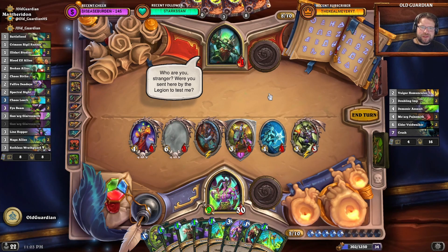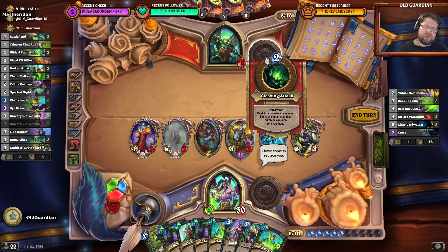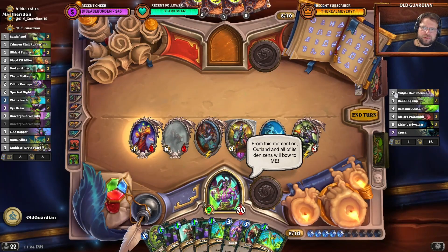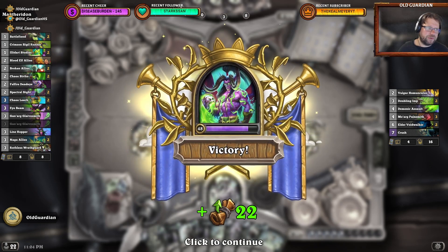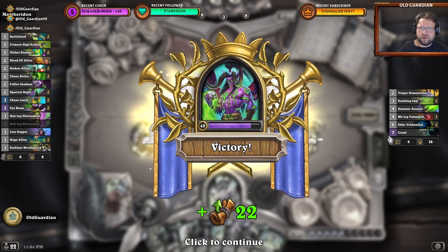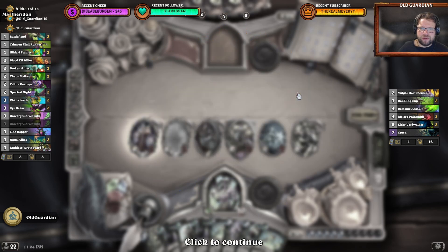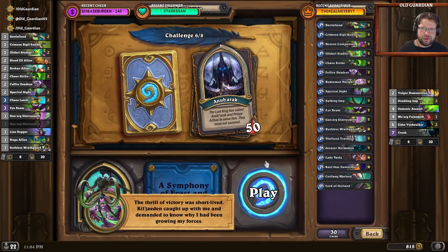I have one, Janie. Discovering these healers was actually a big deal, because that prevented the hero power from constantly clearing up my board. Also, the draws do not seem to be fixed, because this Magtheridon's draw seemed weaker than the first one — look at the number of cards they have in hand. The first one was just constantly out of cards because everything was summoned on the board, but not so here. These are all demons, so the Voidwalker should have summoned any demons from hand. Magtheridon's draw does differ. Trying to discover those healing minions really helps with not losing your board to the hero power all the time.